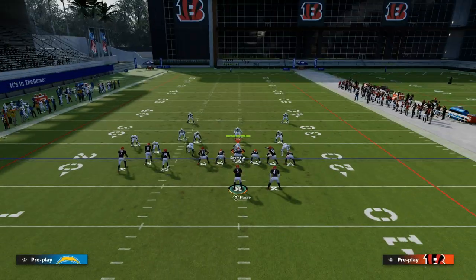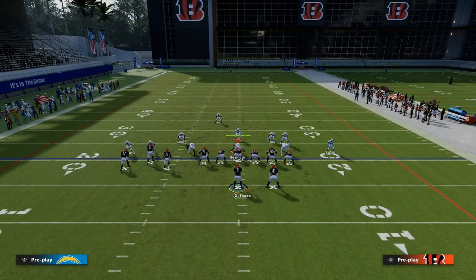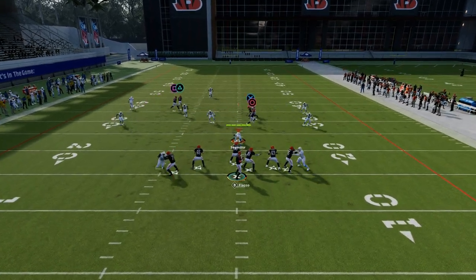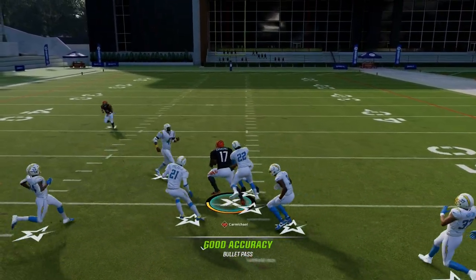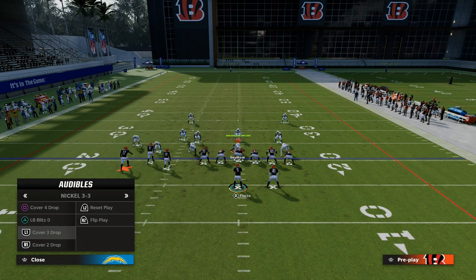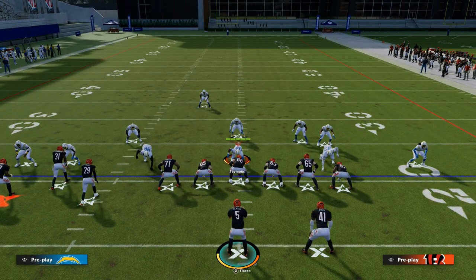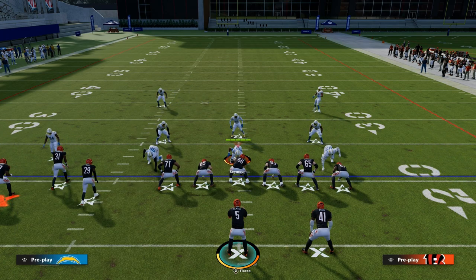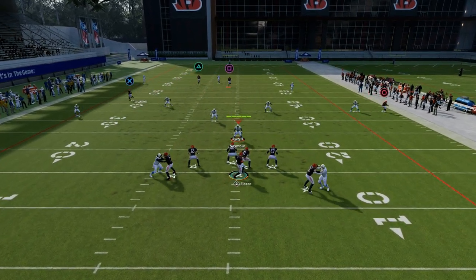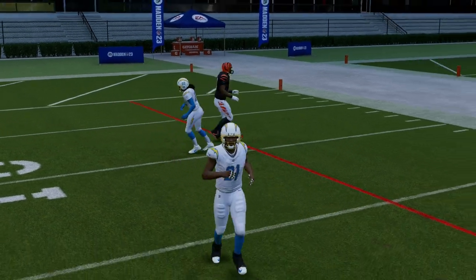If you want a more systematic read, this is a really underrated concept against cover three. You want to smart route the post — you'll throw it a little earlier and just ag it before it gets to the third. If they have KOs giving you trouble, that's a great way to still utilize the play. A lot of times the post gets deep enough before the corner can play it, though if they have a KO it is a tighter throw.